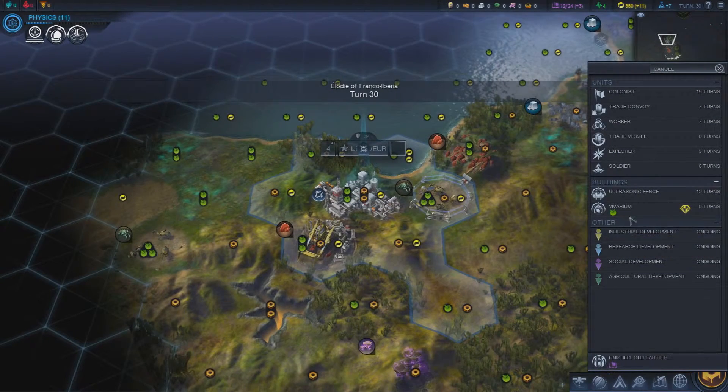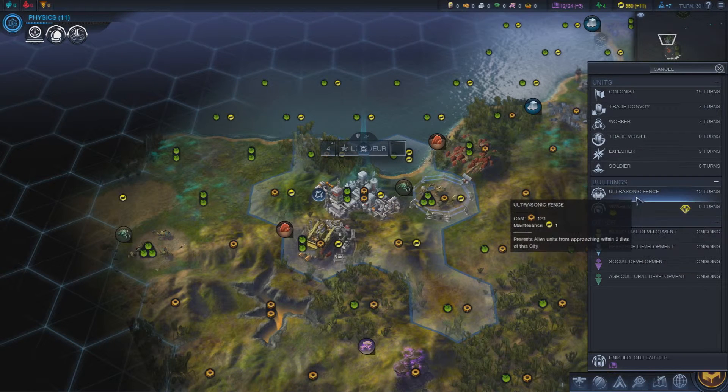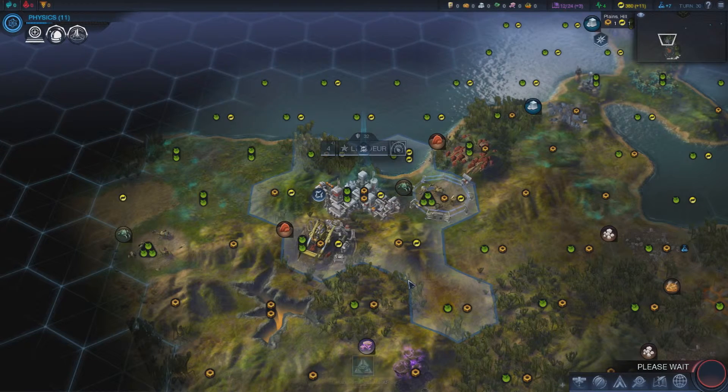Choose a production — a building that gives two food plus food from desert tiles, and an ultrasonic fence that prevents alien units from approaching within two tiles of your city. At the moment I'm not having problems with aliens so we'll stick that on.